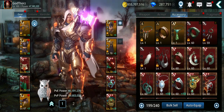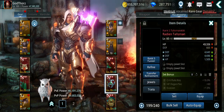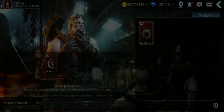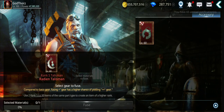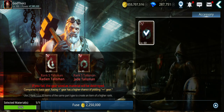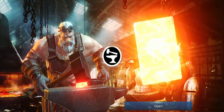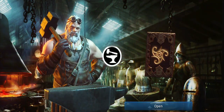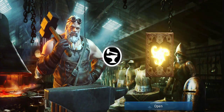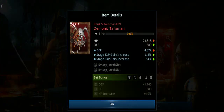Once you get the S+ you fuse it. Level it up to 60 then fuse it for a 90% chance to get an S++ one. So this is the strategy: the more fragments, the more plus fragments you get, the more chances you have to get the S++ accessories. But there are other ways.